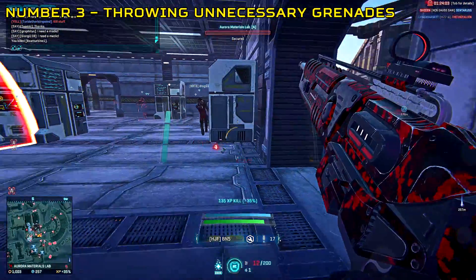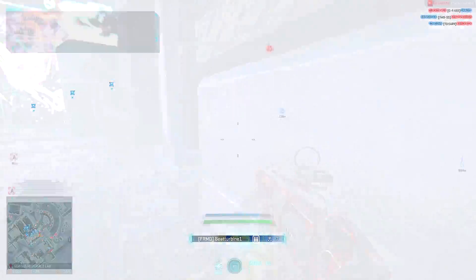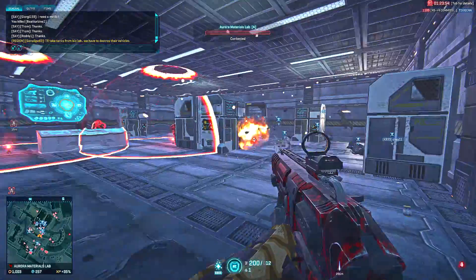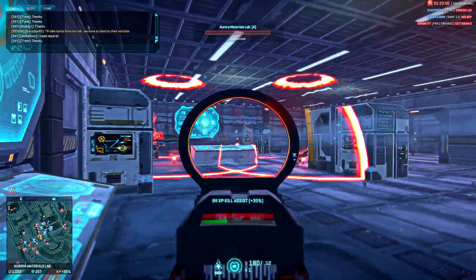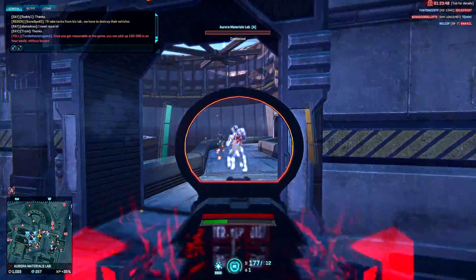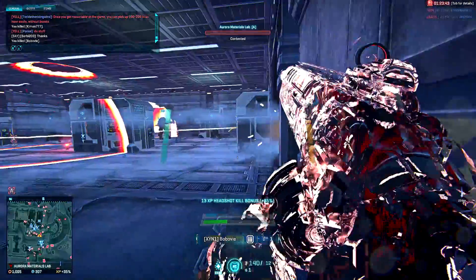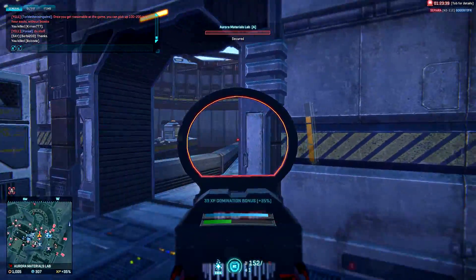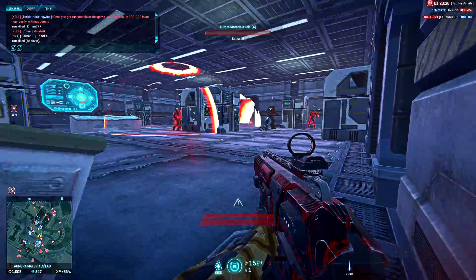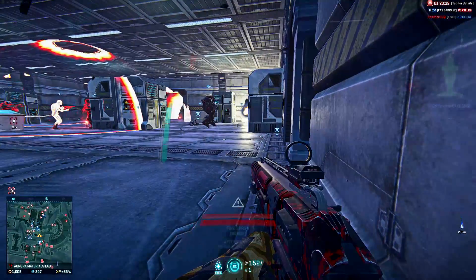Number 3: throwing unnecessary grenades. There are many times in Planetside 2 that there'll be a short stalemate inside a building packed with players on either side, making it a grenade magnet farm. However, watch out for when your friendlies start to push, because if you throw a grenade as they do, you're going to get many team kills. As with every other team kill, send a quick PM to your victim or victims and tell them you're sorry. Alternatively, if you have time, try to throw the grenade out a doorway, window, or space where there's not much infantry.